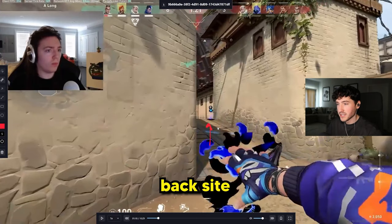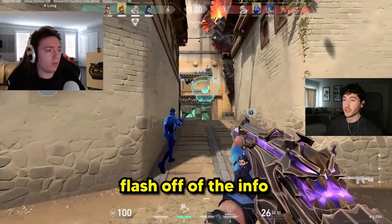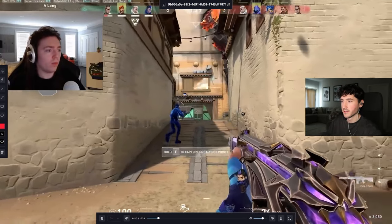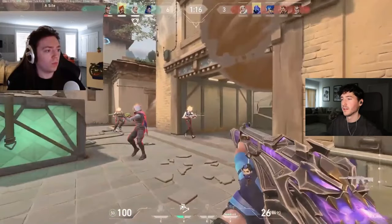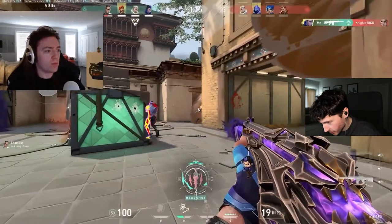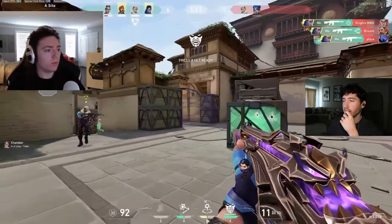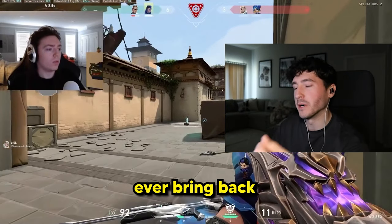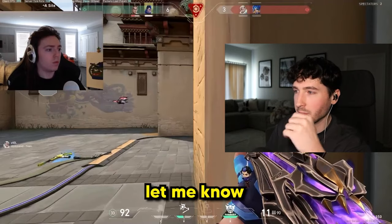Send the TP to back site, then use the clone to get info, and then you can flash off of the info your clone gives you, or just use it as a double flash for the person sitting back site. Perfect flash, TP on it. Cody's been taking the Yoru Masterclass — link in the description. That's such a good play. I miss Haven, man. Why would Riot ever bring back Icebox over Haven? Is there anybody who likes Icebox more than Haven? Let me know in the comments.